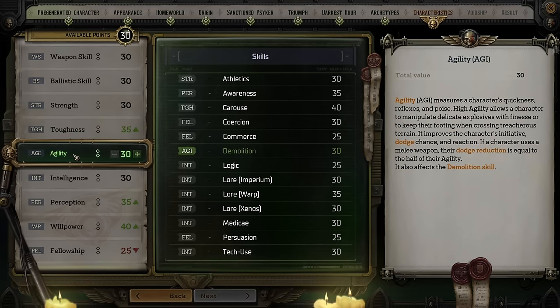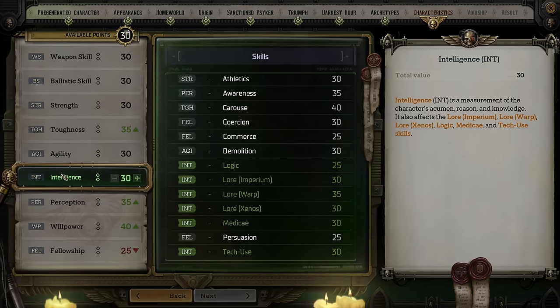Agility is your analog for Dexterity — it increases your character's initiative (how fast they move in the turn order), their dodge chance, and their ability to reduce the enemy's dodge chance. It also affects the Demolition skill. Intelligence affects your lore skills, logic, medical, and tech use. Outside of abilities that specifically mention Intelligence as their stat, it affects the most secondary skills of any attribute.